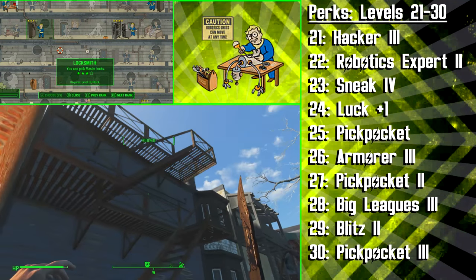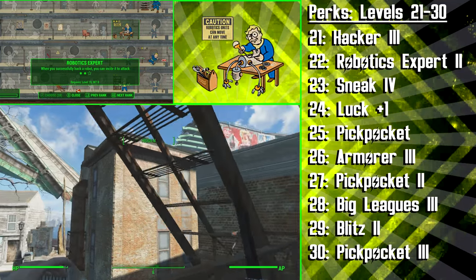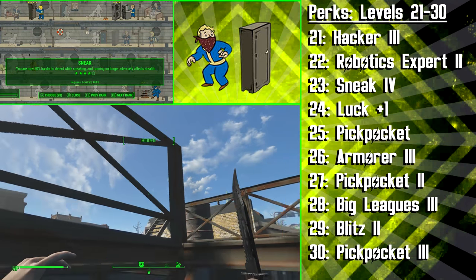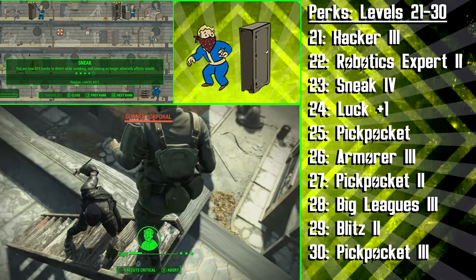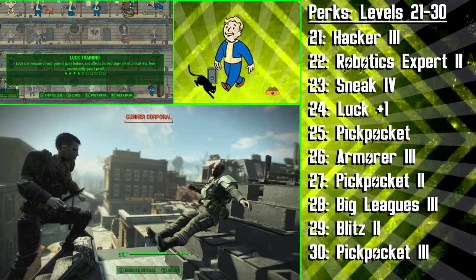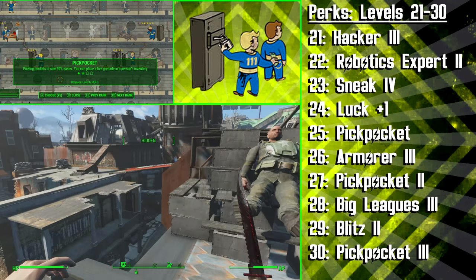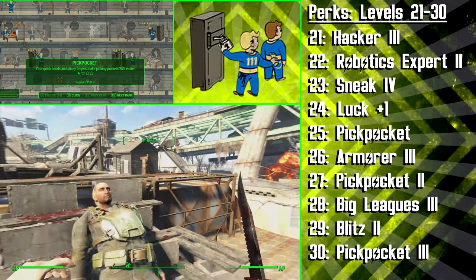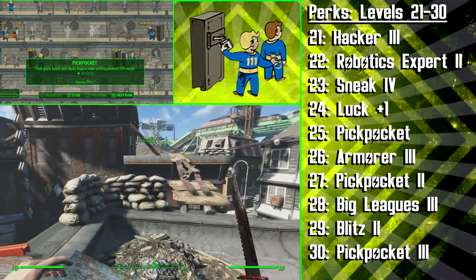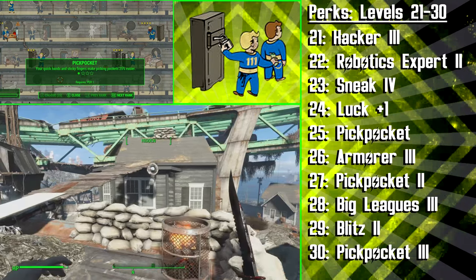We're then getting the second rank of Robotics Expert, which will allow the Assassin to incite a robot to attack after it has been successfully hacked. We're then getting the fourth rank of Sneak to be 50% harder to detect while sneaking, and running will no longer negatively affect your stealth. We're then sinking another perk point into Luck, and then at level 25 we're going to get Pickpocket — this makes picking pockets 25% easier, and we think this perk goes very well with the Assassin build. It's mainly for fun and roleplaying, but you can use it purposefully too. Later on, when we get the higher ranks, we'll be able to steal weapons from enemies and also plant live grenades on them.